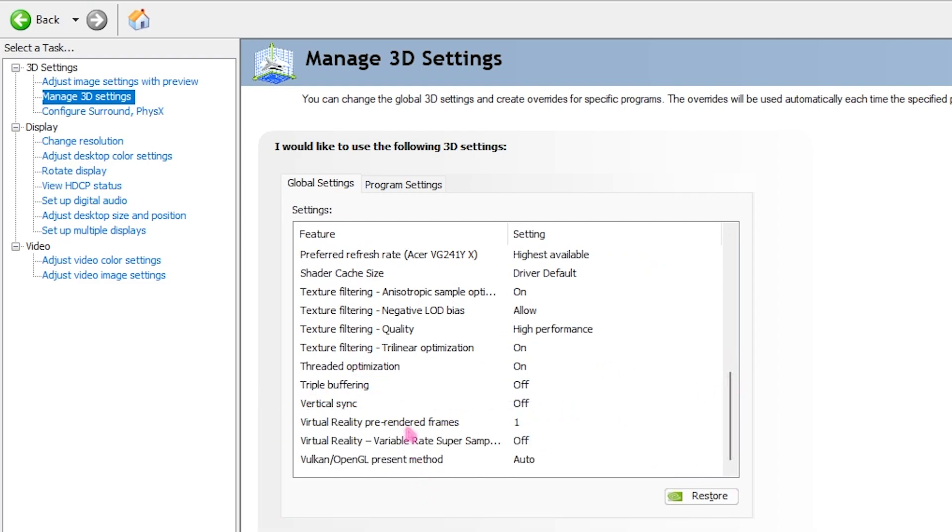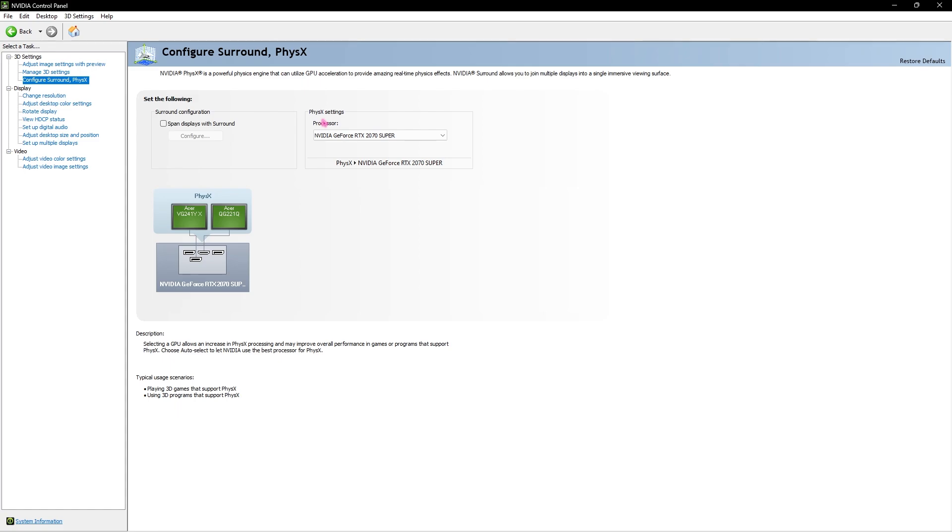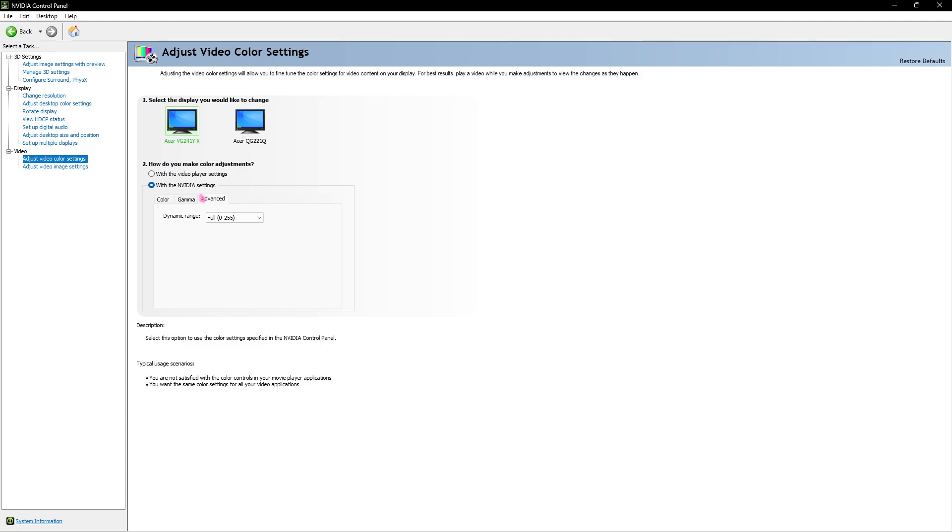Once you've copied the settings, go into Configure Surround and PhysX, and in the Physics settings select your GPU under the Processor settings. If you're running a laptop and games are utilizing your CPU more than your GPU, selecting this will eliminate the problem. One more important setting is under Video Settings — go to Adjust Video Color Settings and set the Dynamic Range from Limited to Full. That will enhance your monitor colors drastically.